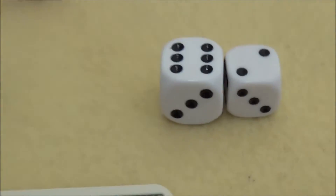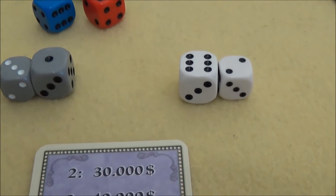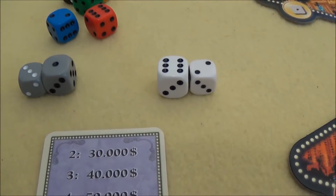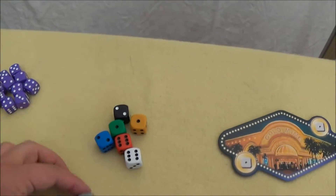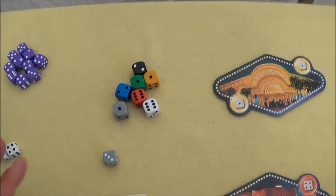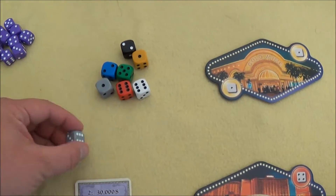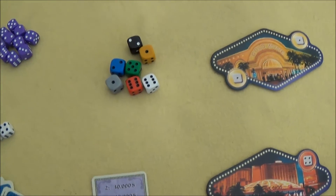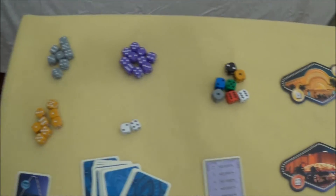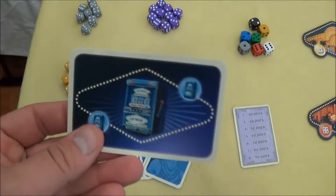You can see this with Gray as well — slightly bigger. Normally the pip color is different too, though that doesn't apply to Black or White. These so-called Biggies simply replace one die in the game. You still play with 8 dice, but replace one regular die with a Biggie, which counts as 2. With all the new colors, you can play with up to 8 players, though since there are only 7 Biggies, only up to 7 players can use Biggies.